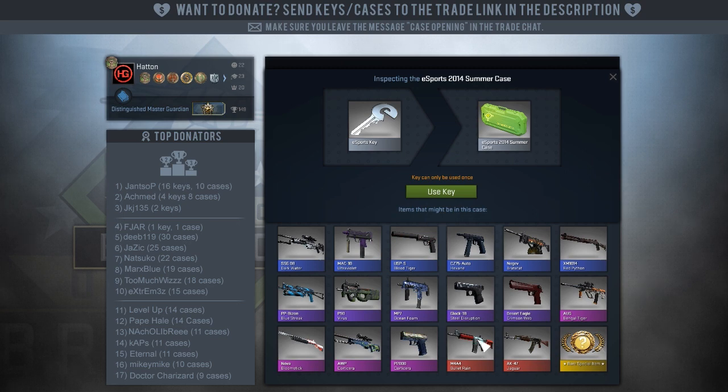The M4A4 Bullet Rain looks terrible — the colors don't go at all, they just totally clash. The Jaguar is really bad too, it looks like it's been designed by a five-year-old. It's like a poor man's version of the Fire Serpent. I'm really surprised to see that's a covert weapon. Honestly, I don't know if any others are good.